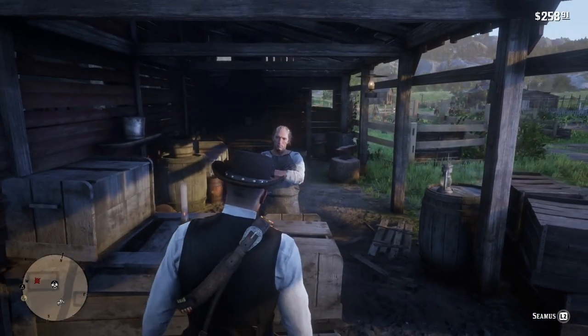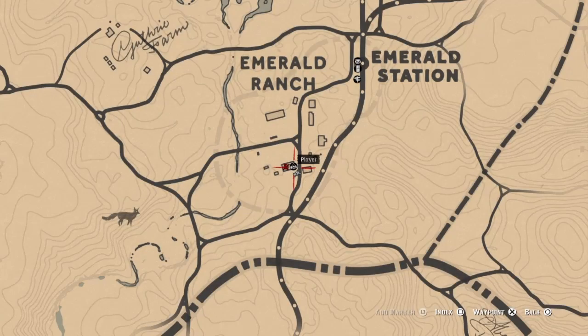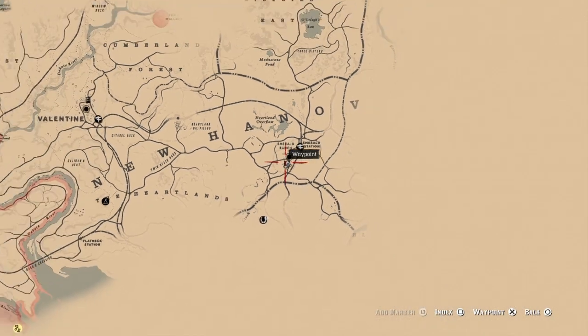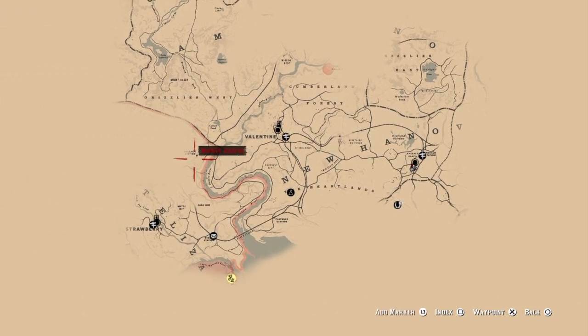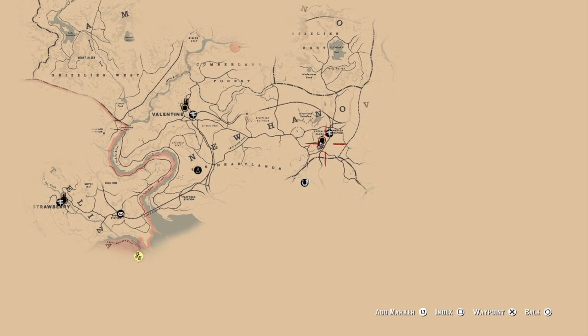Now I'm going to open up the map and show you where the location will be. It's right inside Emerald Ranch, between Emerald Station, east of Valentine. And that's where it's at.